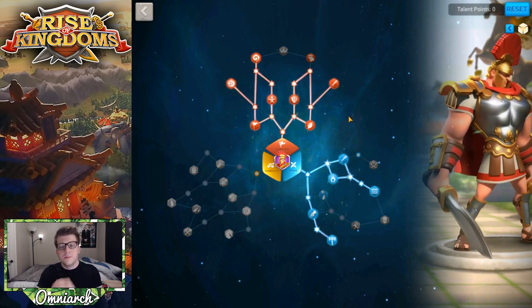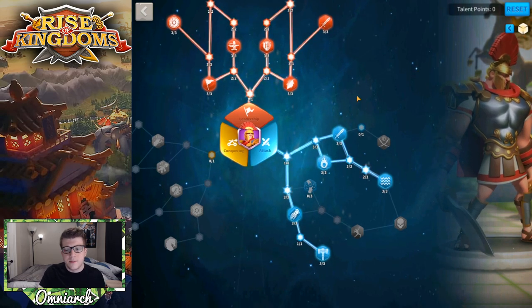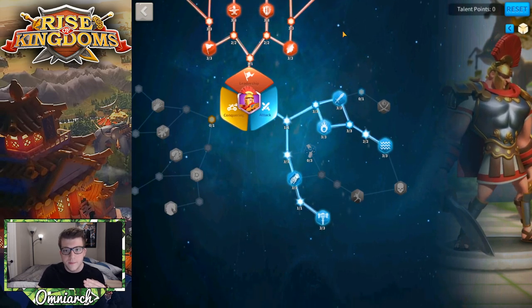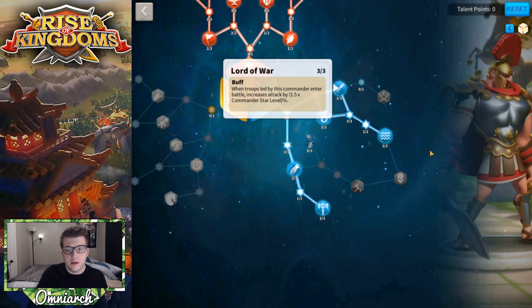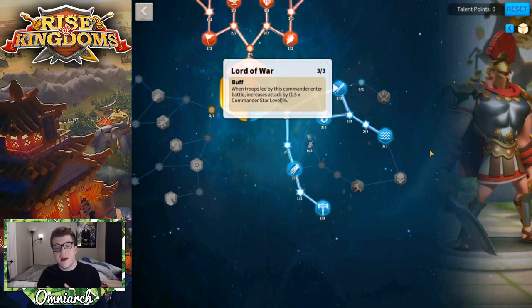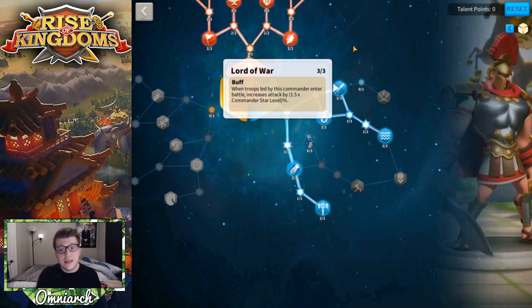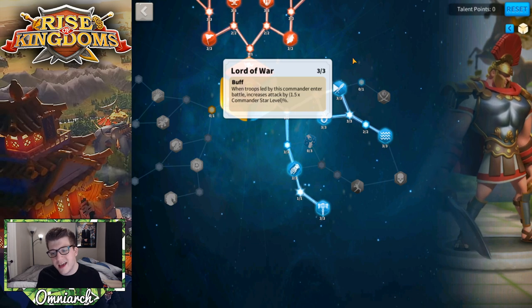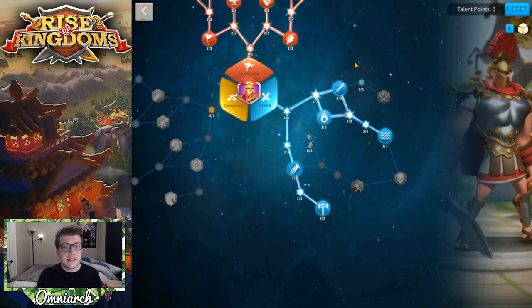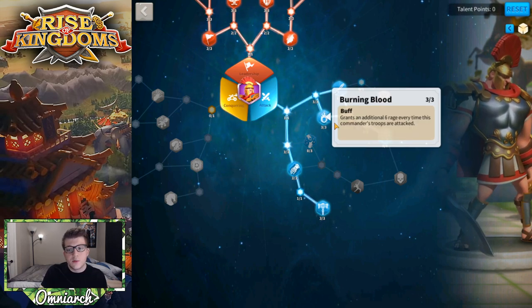I'd recommend building Scipio as a tanky unit. Let's talk about the Attack tree first. Lord of War increases attack by 1.5 times the commander's star level when entering battle — so at six stars, that's a 9% attack boost across the board. That's really good and easy to obtain. Next is Burning Blood, which generates more rage every time your unit is attacked. Since Scipio is a tank who gets attacked a lot, this generates more rage and helps push out his first skill — that 25% damage reduction — more often.